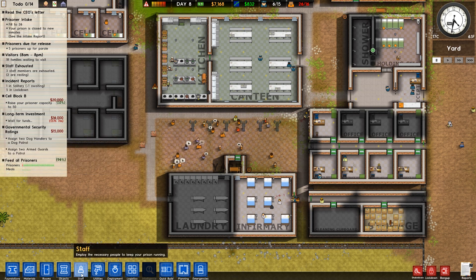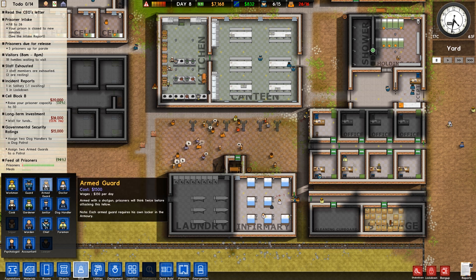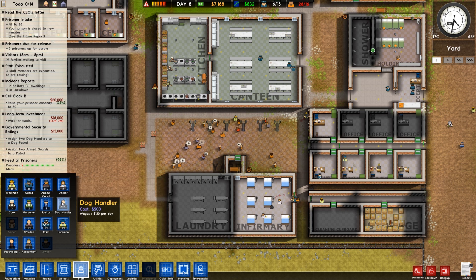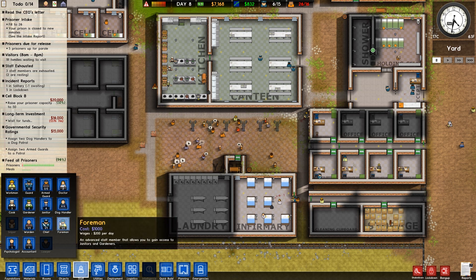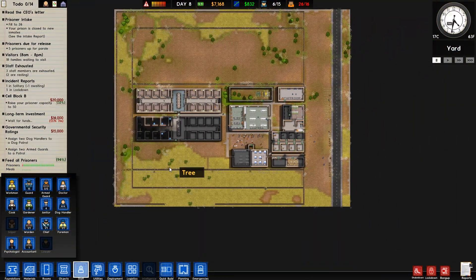So we need two armed guards - armed with a shotgun. Prisoners will think twice before attacking this fellow. Each armed guard requires his own locker in the armory, so we are going to have to build an armory. Dog handlers also require dogs, which I think you have to build kennels for.